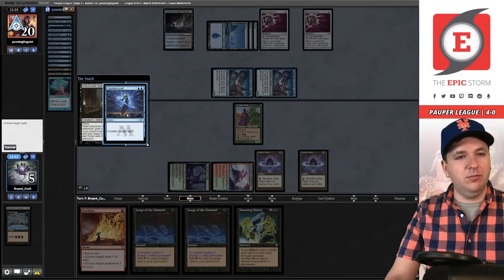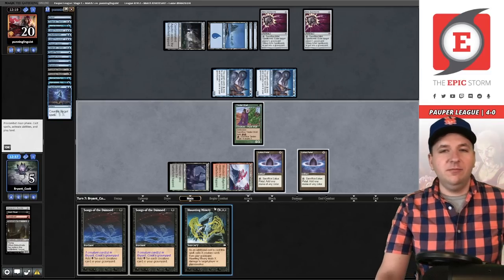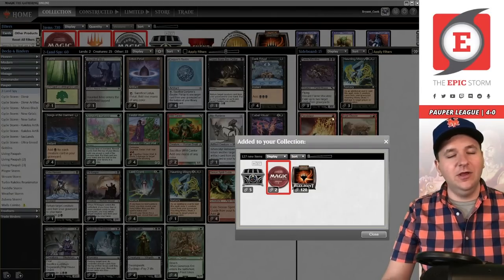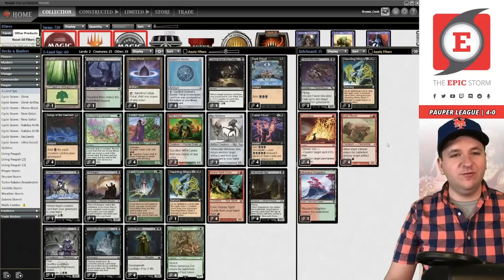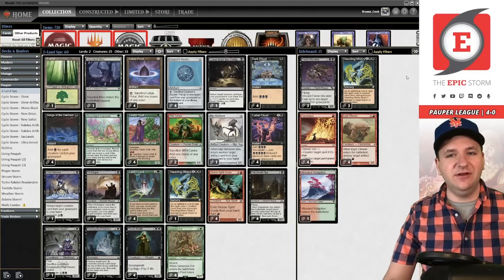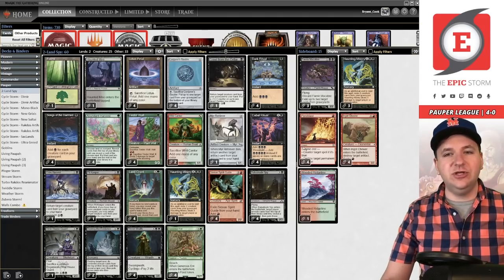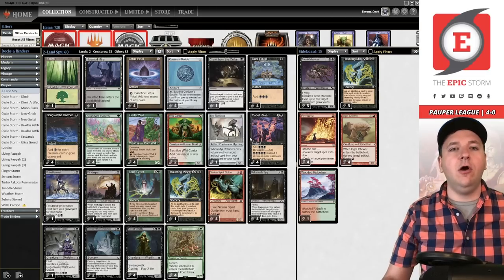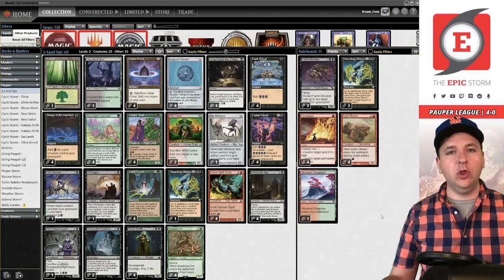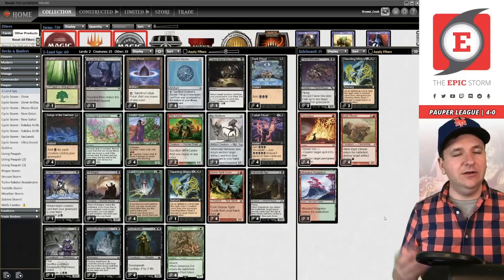Another Terror — things are not looking good. We need to thin the Forest out too. We use the Bauble and draw Lotus Petal. On end step they Brainstorm, get rid of double Gurmag Angler. Land four — they have six cards in hand. I fall to five. The only way we win is if our opponent messes up. Another Spellbomb. Zero percent chance of winning this game. Haunting Misery is interesting but they had the interaction. Pitch Simian Spirit Guide, play Spy, Pyroblast their counter spell — they have Hydroblast. We can't do anything. We concede — 4-1.